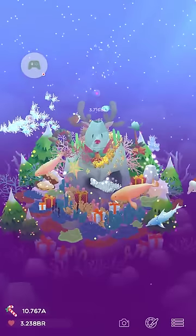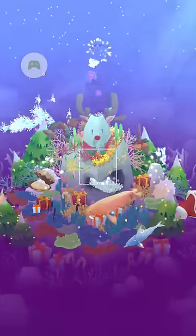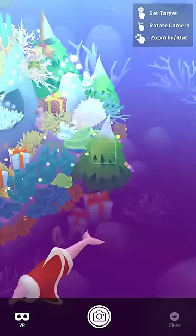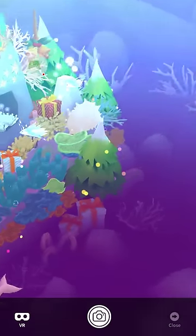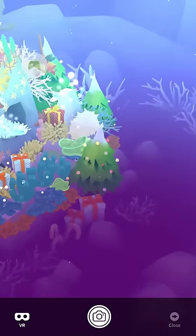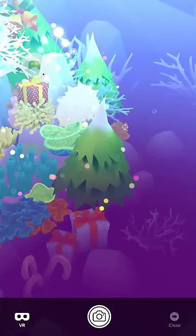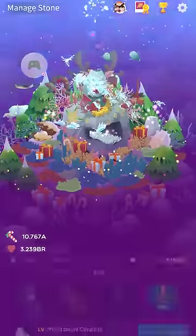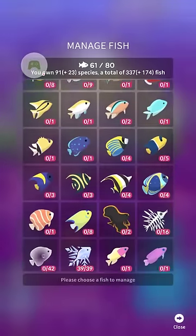There are four hidden fish in this event. One of them is the walrus — for that you need five pictures of the Christmas tree, which I think requires the Coralite stone to be level 1000, and then you just zoom in on a thing here. I think you either save or share; let's take a look in the manage section and it'll tell you.